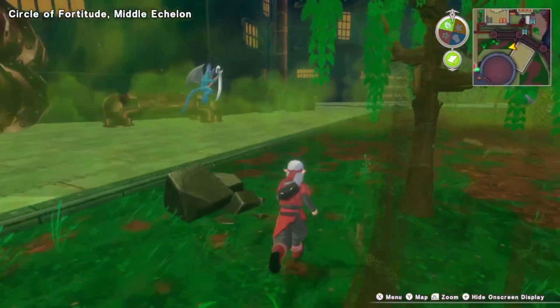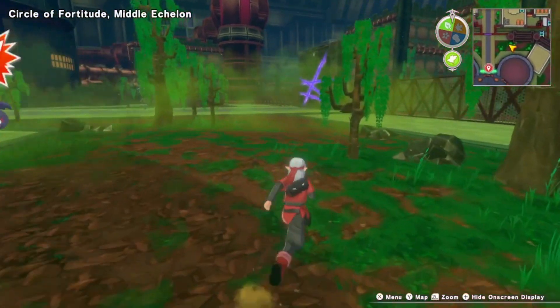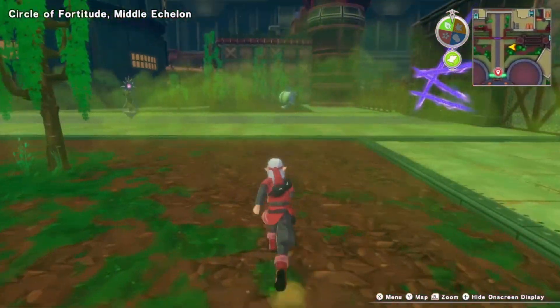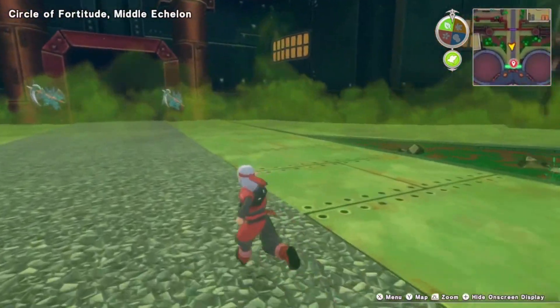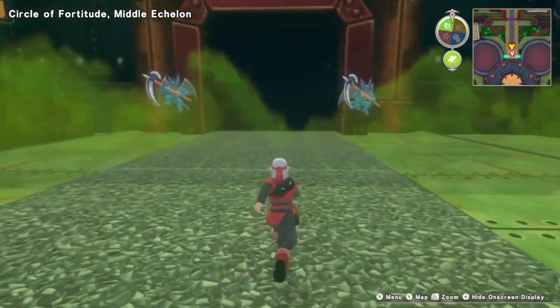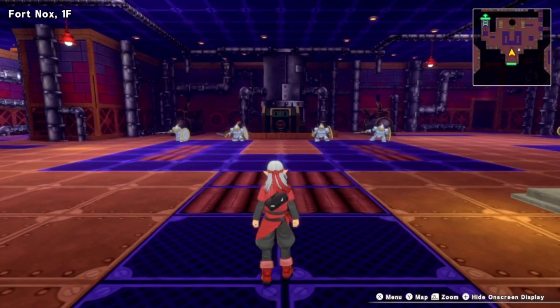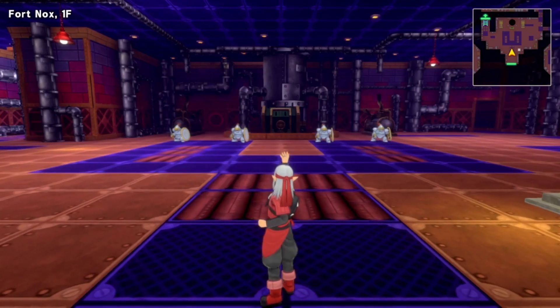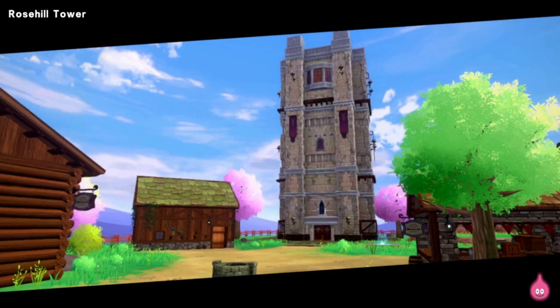Excuse me losers, coming through. We have finally made it past all these little gates. You can now enter here and finally get a fast travel point. I guess the middle echelons don't really have rest spots, which is interesting. Yeah, just Fort Knox — interesting. All right, so I'm gonna go back. We can fast travel right to Fort Knox.